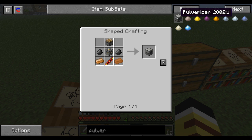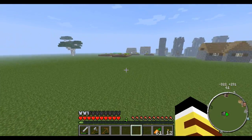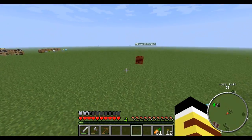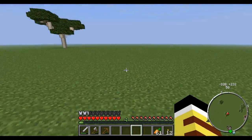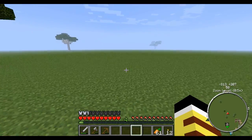We need regular glass because we need to make a pulverizer so we can make paper with wood chips. We need four glass for the machine frame. We also need gold, so I think what I'm going to do is start exploring. I'm not sure how I want to do this — we haven't really done all that much on this map yet.